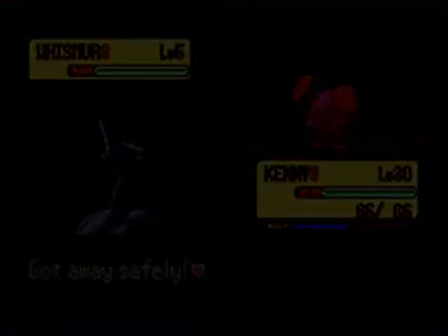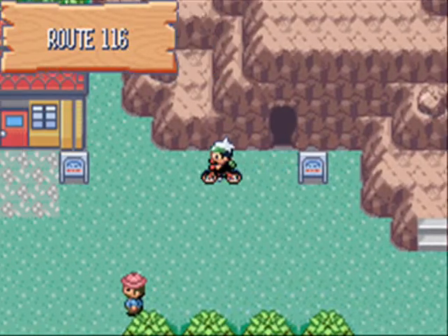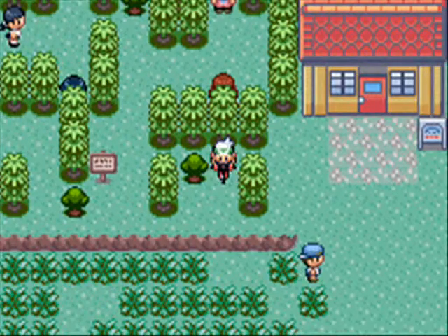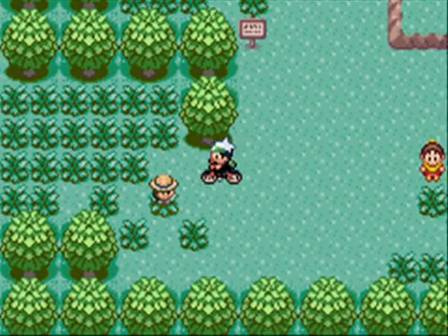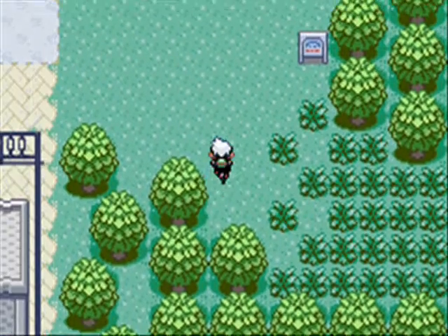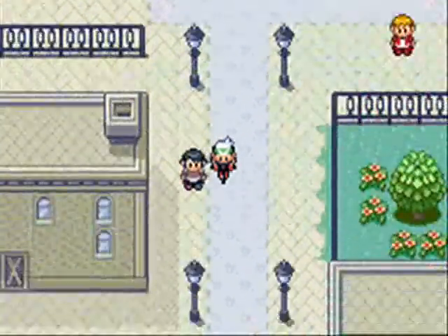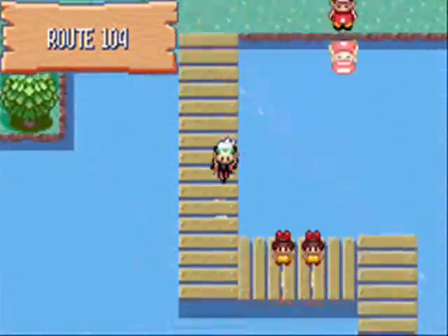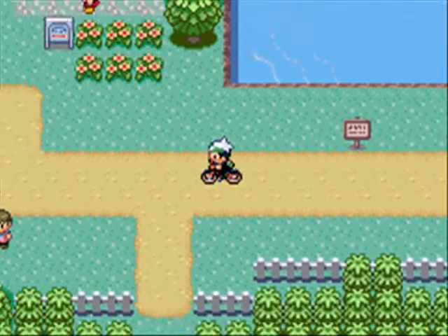I don't think I mentioned that Poison-type is also super effective on Grass — I think I missed that. So Flying, Bug, Poison, Ice, Fire — all these types are super effective against Grass. I think I'll just take a shortcut right here. Yeah! There we go — we did it! We're in Rustboro City. A couple more places to go from here and then we are good.